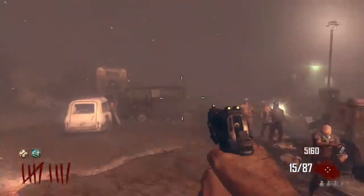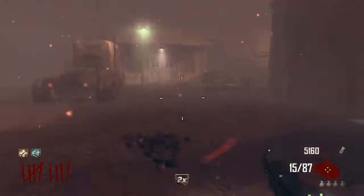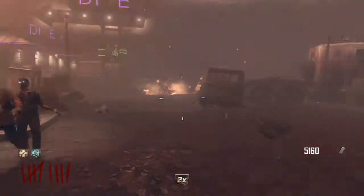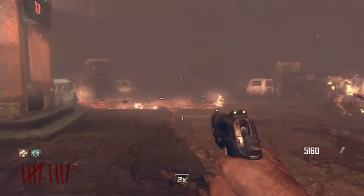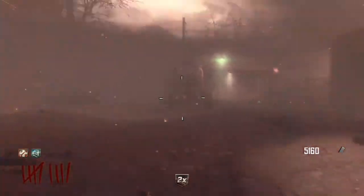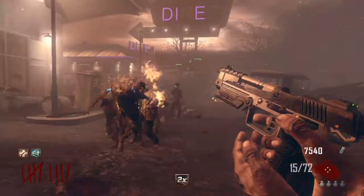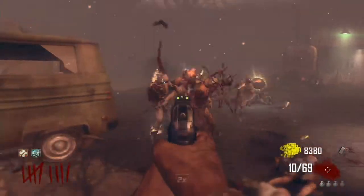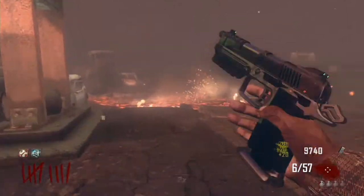Aim for the head. Aiming for the head on these lower rounds isn't really necessary, but ever since I did some high-round world record things, I'm so used to just aiming for the head — because that's kind of a necessity. You've got to put as much damage as you can on these zombies, so aiming for the head is going to put the most damage. There's a nuke there, but aiming for the body on these lower rounds will get you more points, because it takes more bullets.